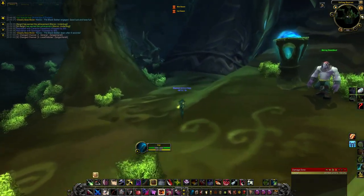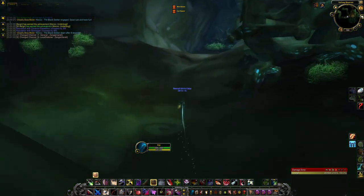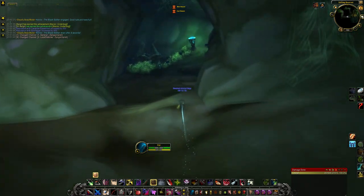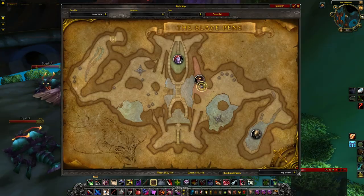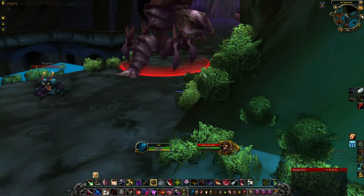Liar's Cord, the waist piece for this set, comes from Heroic Slave Pens, located on the west side of the Coilfang Reservoir in Zangarmarsh, and it drops from the second boss, Rokmar the Crackler.